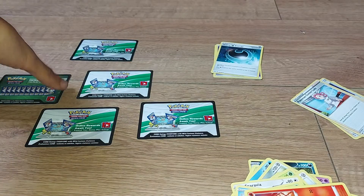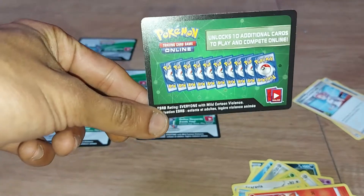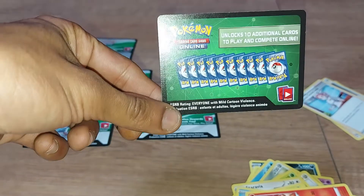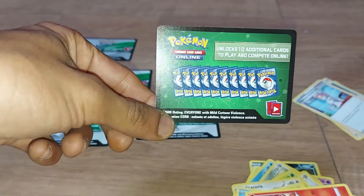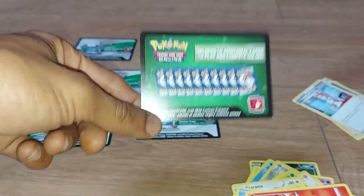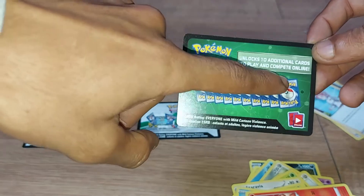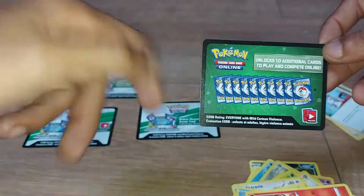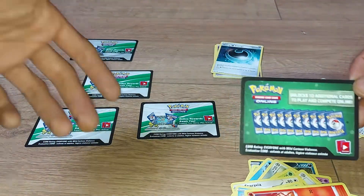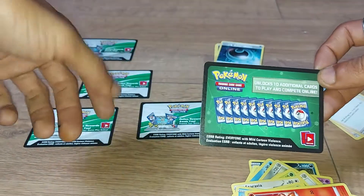Now let's give away these code cards. To use them, go to www.pokemon.com/tcgo — which stands for Trading Card Game Online — or www.pokemon.com/redeem, spelled R-E-D-E-E-M. These let you play the online version of the Pokemon Trading Card Game, pull digital booster packs, and unlock around 10 additional cards. The green and white code cards have better pull rates and are guaranteed to get you something decent, whereas a plain green card is a standard pull.